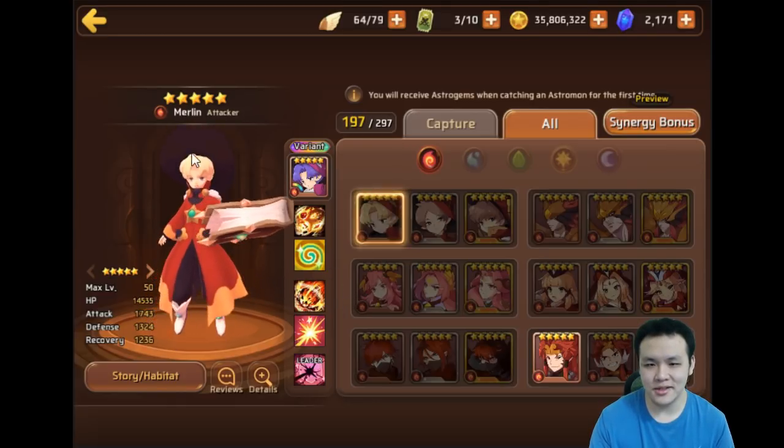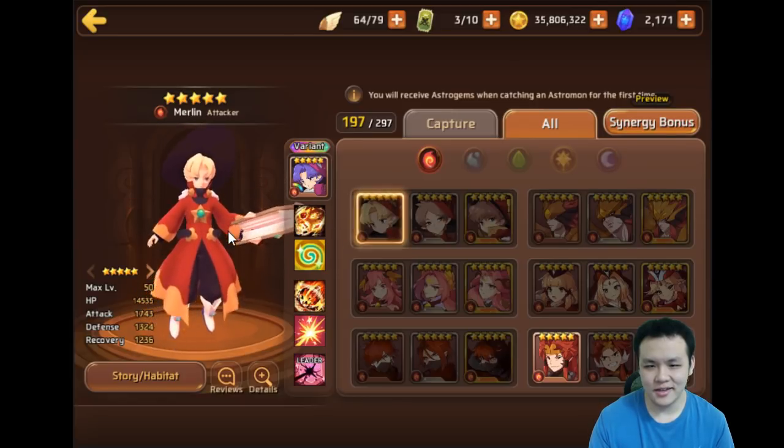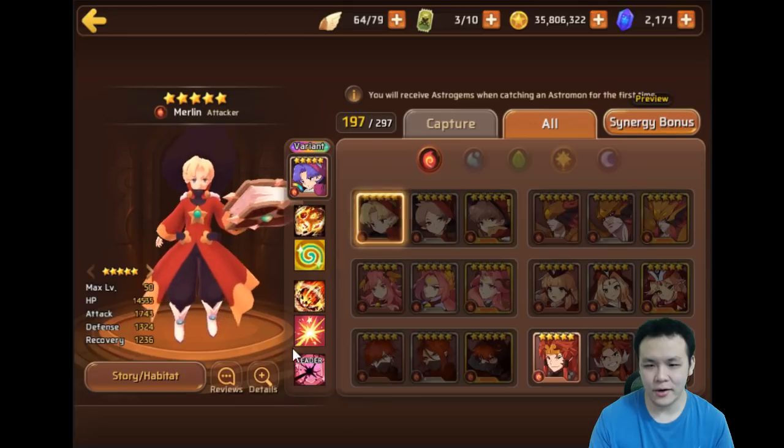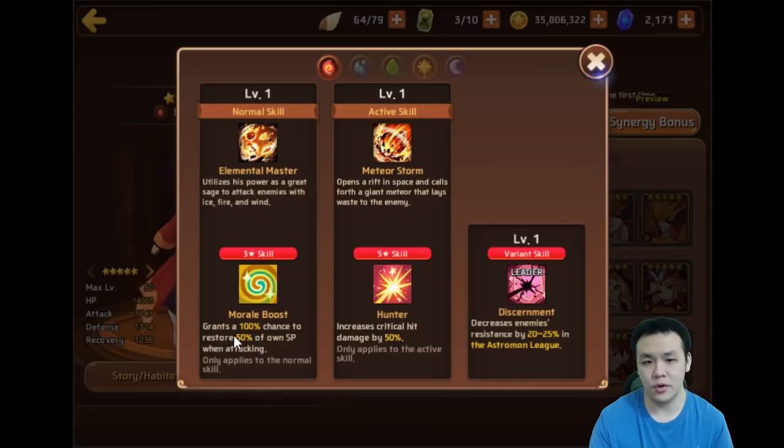So this is a new monster — this is Merlin. The Fire one's an attacker. He's a morale booster with Hunter on his second skill — a 50% morale booster. And he has a really unique leader skill which I think will bring a lot of variety to the game. It's a leader skill that reduces enemies' resistance, which means it's going to change the entire game so much.